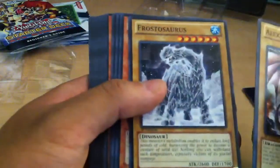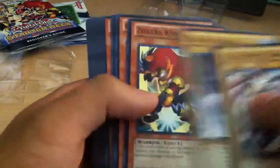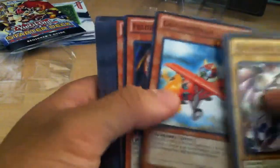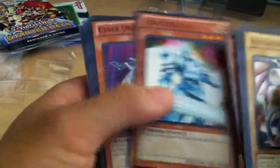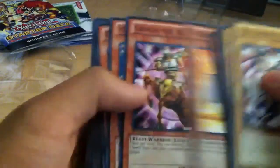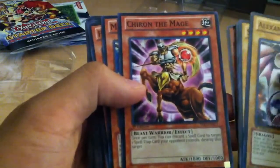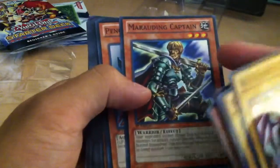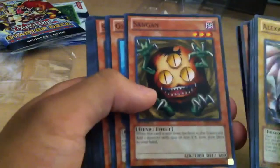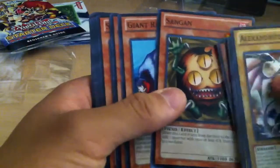So for the monsters, we have: Alexandra Dragon, Spirit of the Harp, Frostosaurus, Zubaba Knight, Ganbara Knight, Gogogo Golem, Gogogo Giant, Goblinburg, Feedback Warrior, Shine Knight, Cyber Dragon — that's a good card — Trident Warrior, Chiron the Mage — that's cool — Marauding Captain — I love Marauding Captain — Penguin Soldier — he's nice — and Sangan — he's awesome. I actually need a copy of him. Let me set that to the side.